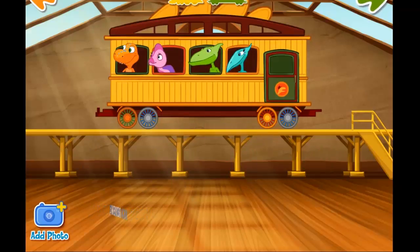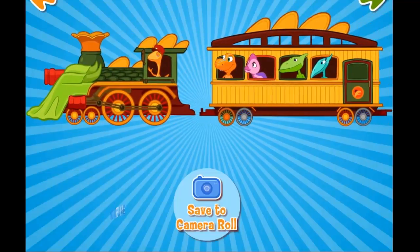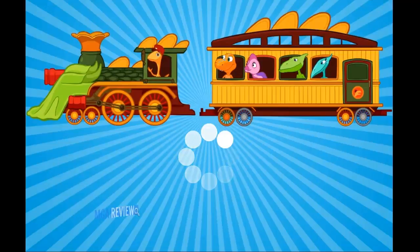You can also add your own picture. Tap the green arrow when you're done. Tap the green arrow to move to the next step. Remember to tap the green arrow when you're finished.